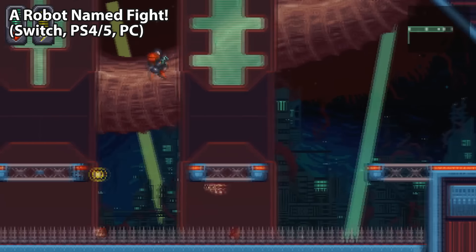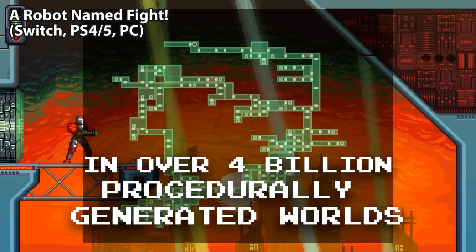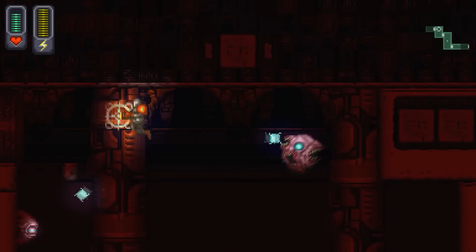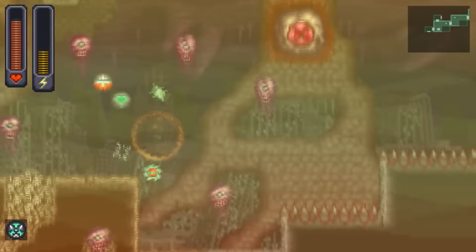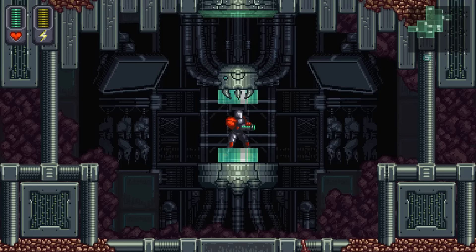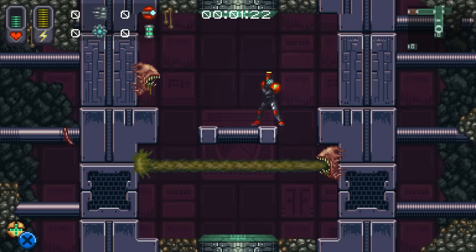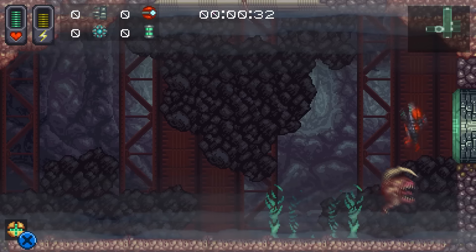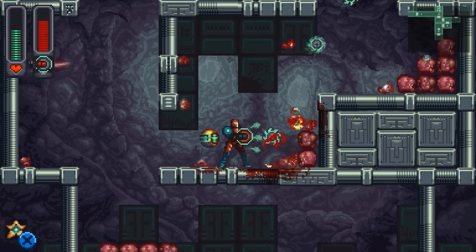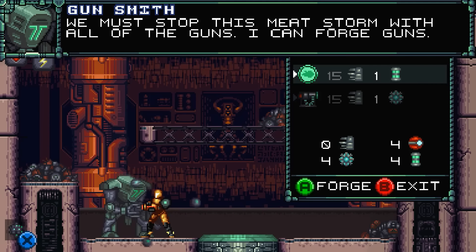Speaking of roguelite style Metroidvanias, we have A Robot Named Fight. This is another procedurally generated game, but if you're in the mood for more older school style Metroidvanias — maybe from the GBA era — but want endless gameplay with that, I would definitely check out A Robot Named Fight. It's a quality built game, it's extremely addictive, and I just really love it. I never would have been open to the roguelite genre mixing with this gameplay genre, but with Xenon Valkyrie Plus and A Robot Named Fight, when it works, it works. I totally recommend these.